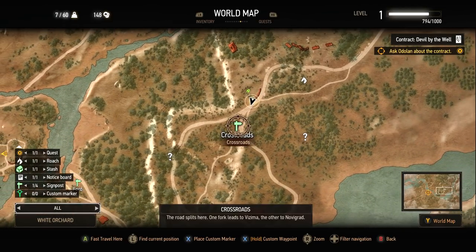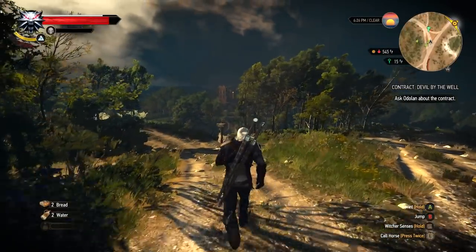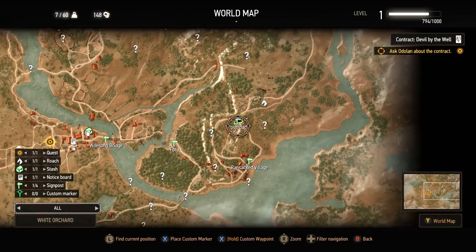So let's go ahead — if we press X, we've got a custom waypoint and then we can just run over to the signpost. And this is, again, how fast travel works in this game. So we hold this and then we just see where our objective is.